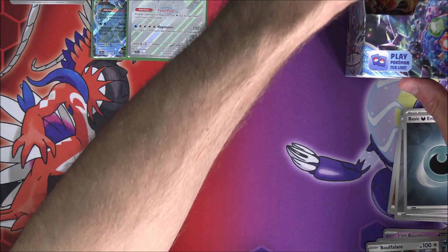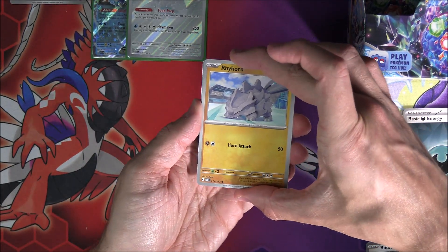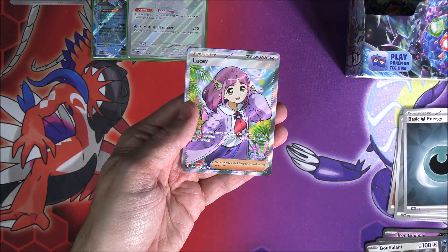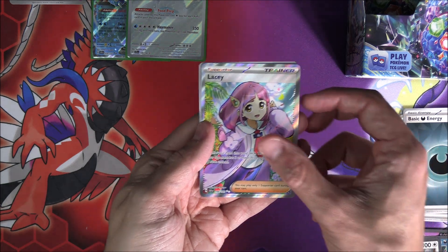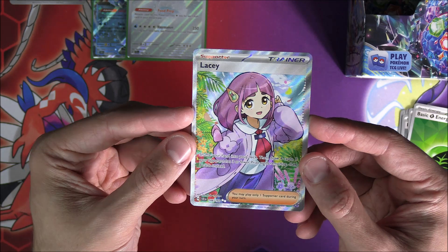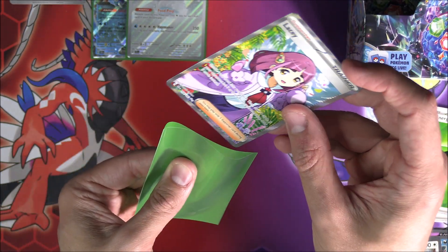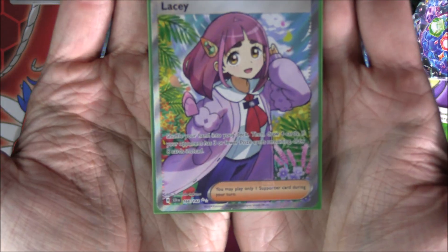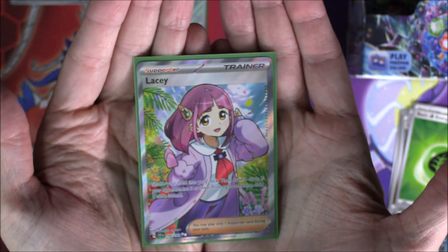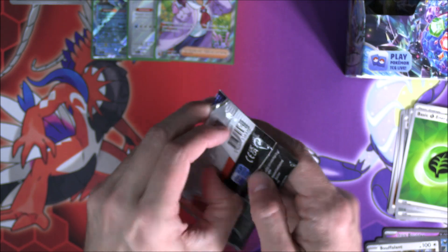Two Water types so far — a little bit of a Water Box going on here potentially. We've got Rhyhorn on the front leading us to an Alcremie Reverse, Luminion Reverse, and then — oh! — we go into a Full Art. It is a Lacy Full Art right there. That is beautiful, loving all the little flowers and leaves in the background with a little bit of wind. An absolutely gorgeous card.